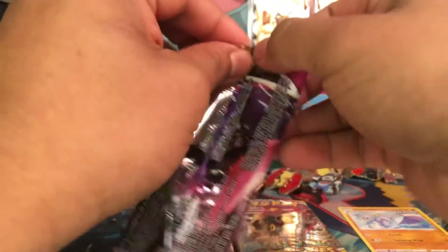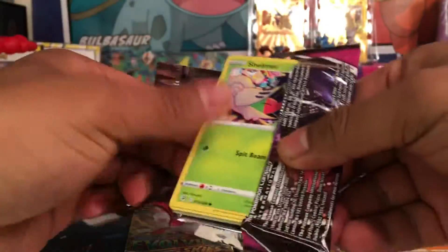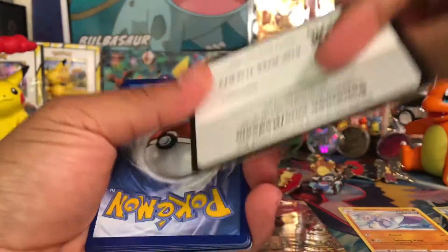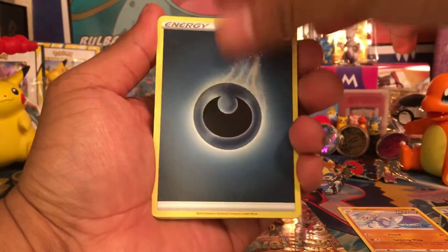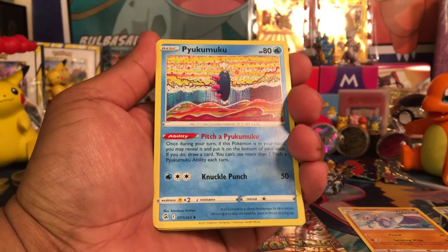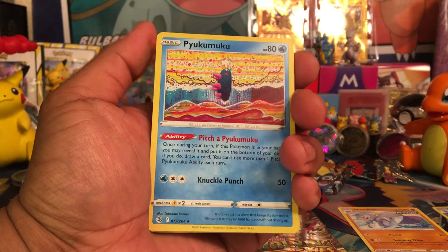We have a Fusion Strike up next. Fusion Strike is such an interesting set. There's quite a bit of cards in here that I still haven't been able to pull. There's a lot of cards in this set — I think this is one of the bigger sets. The card number says there's 264. Yeah, this is a big set.